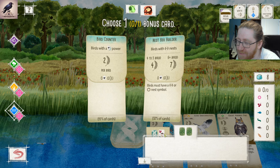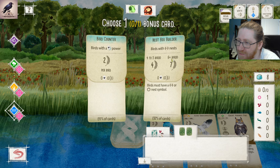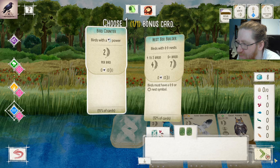Nestbox Builder is not really something we are going for here. We have two birds counting for it, but getting the remaining four birds gives us seven points. The nestbox Builder doesn't really force us into anything, but bird counter is just easier to get some payout for, so I'm going to go with bird counter here.